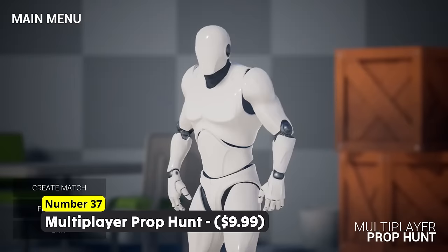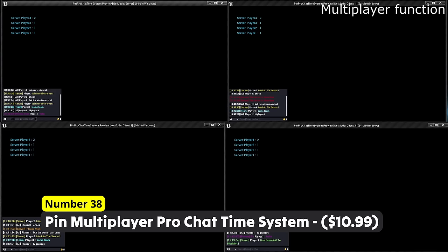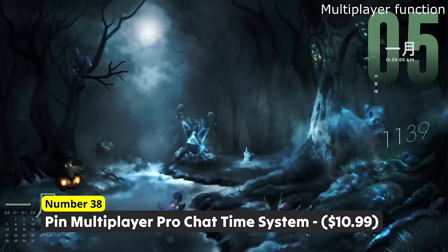We have another chat system in this list. Number 38: Pin Multiplayer Pro Chat System. The first chat blueprint pack is in this list only because it is free, but if you have a couple of extra bucks lying around you should take a look at this. With support for message cooldowns, emojis, player muting, player whispering, player reporting and a bunch of other stuff, this system is my favorite one for chatting.